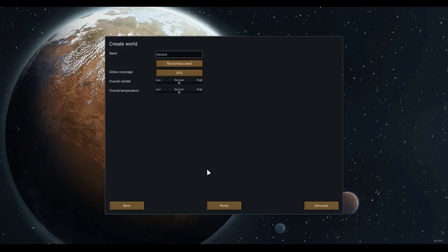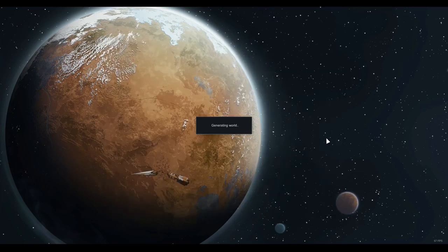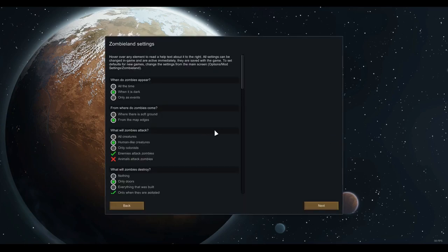Let's randomize the seed a bit more. "Viscera" — that seems appropriate for this playthrough. We'll go for regular defaults besides that. We don't want a world that's too big because we are going to be traveling across it. There are a lot of world pawns if there are many cities and settlements, and that's going to slow the game down quite a lot.